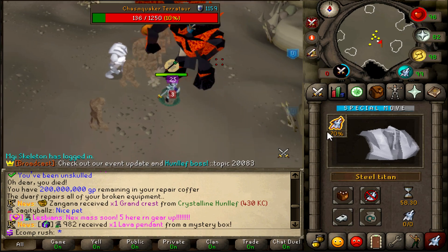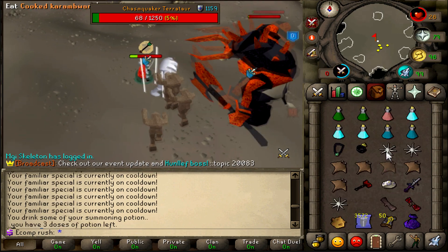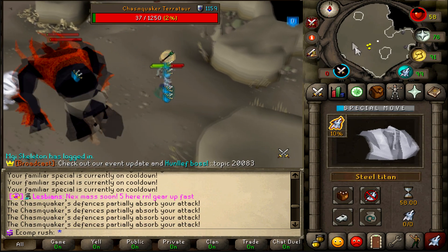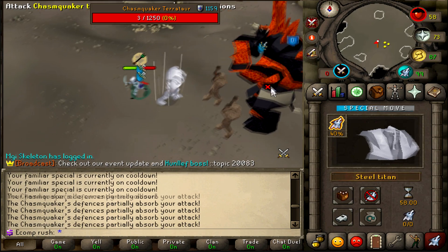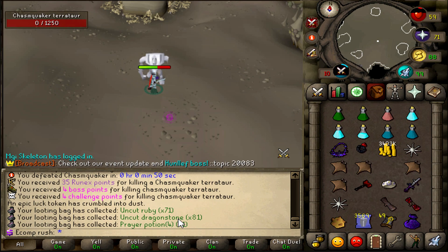Okay, I changed my mind. One spec is plenty. Landing two AGS specs is the hard part, but when you do it just beats it up that much more. That's how I was getting those 30 second kills as well. It's a bit more risky - if you fail the AGS spec you're gonna have a shitty time. But if both of them land, that's pretty good. Even now, even though I'm killing it pretty slow here in the last bit, still a 50 second kill.